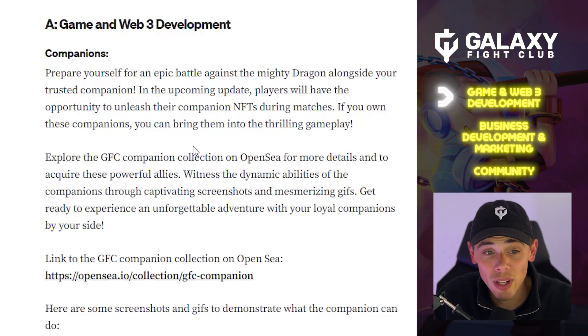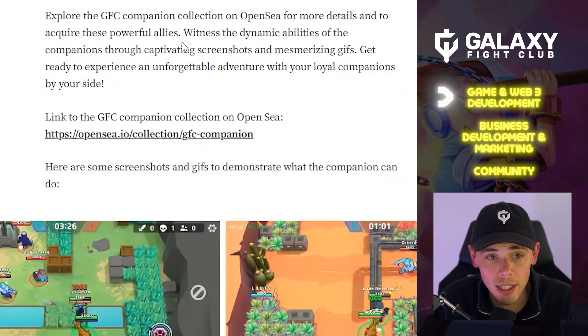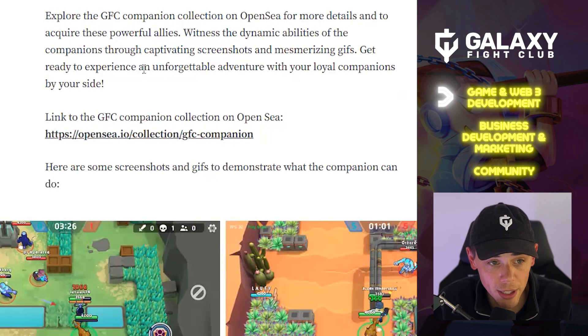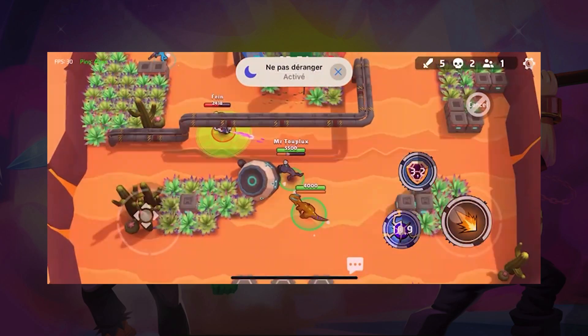Companions — prepare yourself for an epic battle against the mighty dragon alongside your trusted companion. In the upcoming update, which is now live, players will have the opportunity to unleash their companion NFTs during matches. If you own these companions, you can bring them into the thrilling gameplay. Explore the GFC Companion Collection on OpenSea for more details and to acquire these powerful allies. Witness the dynamic abilities of the companions through captivating screenshots and GIFs below. There's also a link here to the GFC Companions on OpenSea.